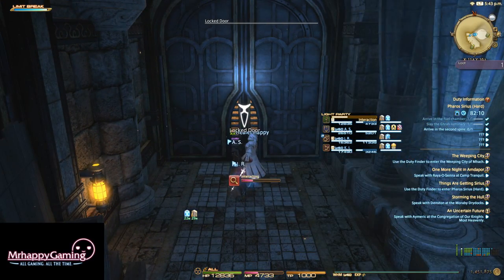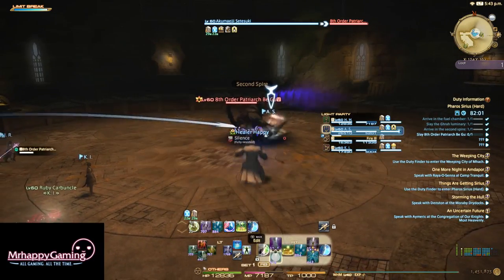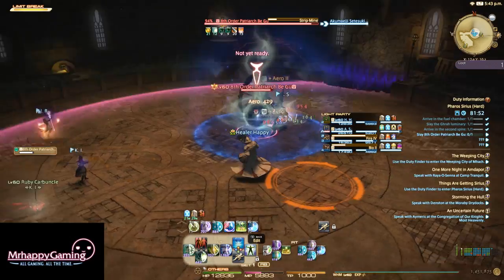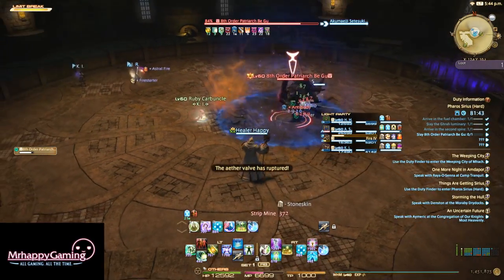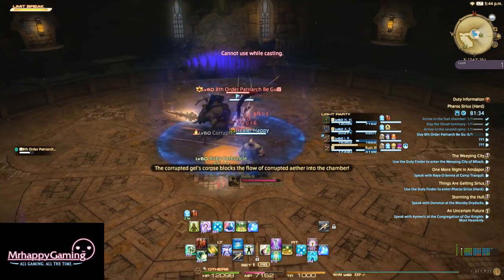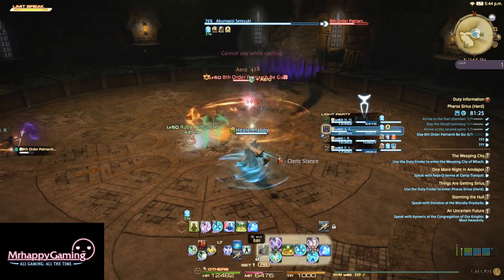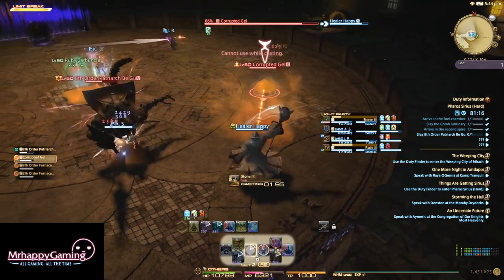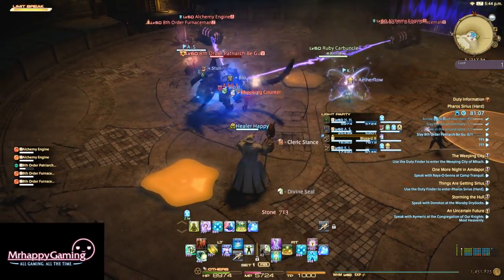There's a key guy to pick up — he picked it up, I'll go unlock the door, and we are at the second boss. The second boss is the Eighth Order Patriarch, Begu — not that hard of a boss. He has one major mechanic that your healer or DPS can handle. He's going to do a jump and leave a ruptured Aether Valve. You need to patch that Aether Valve. Whoever DPSes the Corrupted Gel will pull aggro on it and be inseparable from it unless they die. You need to kill the gels on top of where the Aether Valves are destroyed. You can see it covers up the Valve — if you don't cover it up, it's going to hurt a lot.